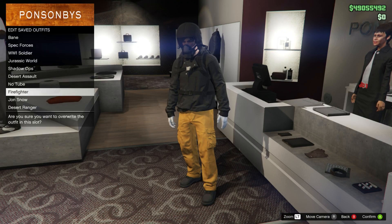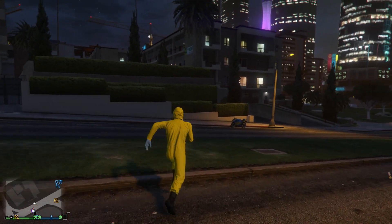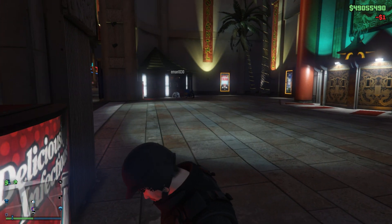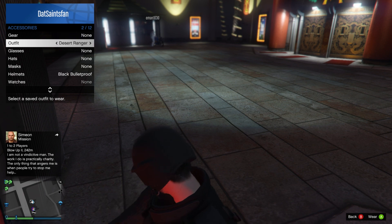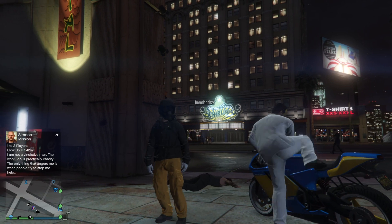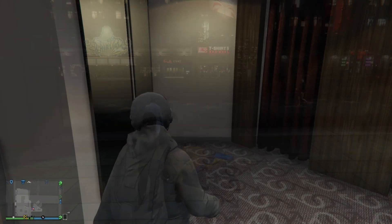Then go back into the outfit store and save this outfit so it's just the helmet — no tube — with the outfit you have. Once you have that saved, the last part is getting the gas mask to go with it. Put on one of the heist coveralls. Then go to a soda machine and do the soda machine glitch — drink it. Once you can pull up the interaction menu about halfway through, quickly go into the outfits and double tap on the firefighter. Hitting it once puts on the tube, but hitting it twice gets rid of it. Once done correctly, you'll have the outfit with the mask and the flight school helmet. Go to the outfit store and save it one last time.